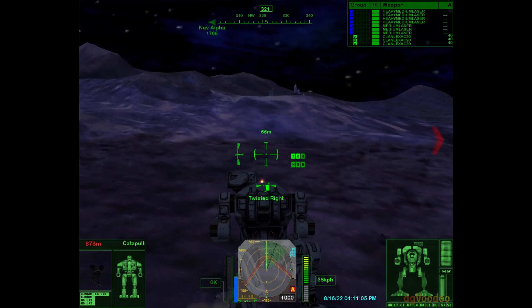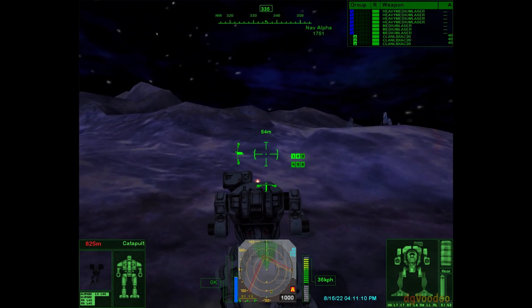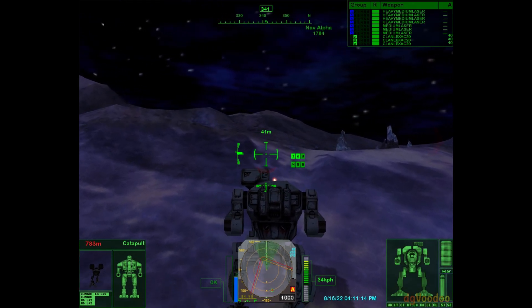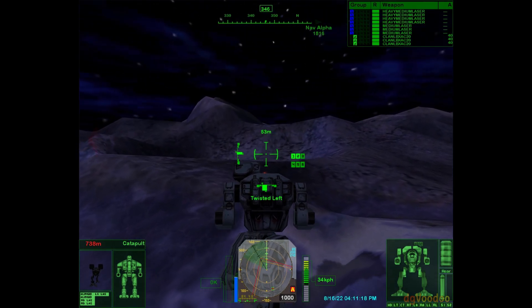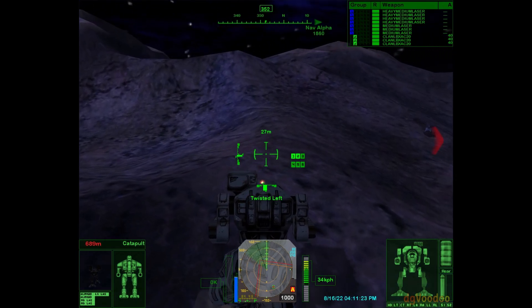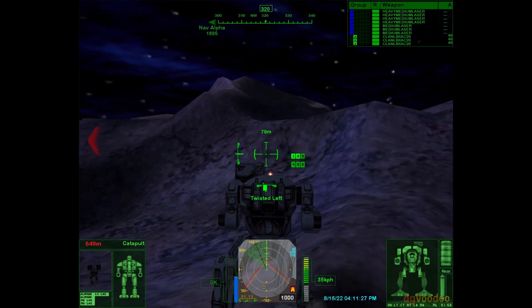Holding position until he clears the area. Also avoid high ground — cresting even minor ridges can give you away to a wary defender. Basically, there are 20-30 mechs there, and I'm meant to scout some industries and then run away. That's one way to complete the mission, and this is my way to complete the mission.